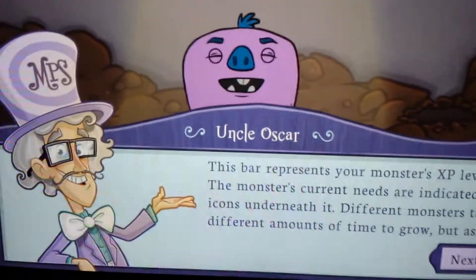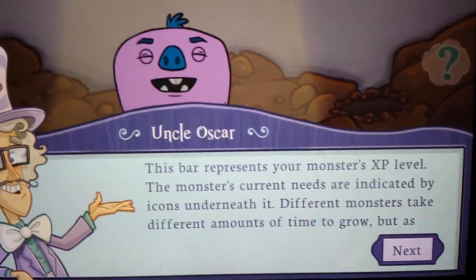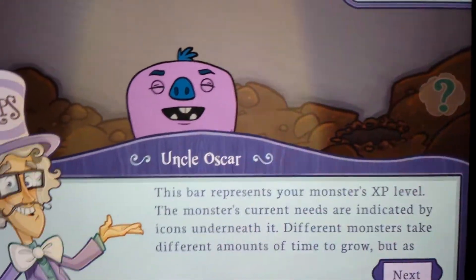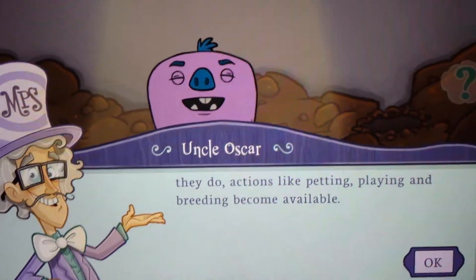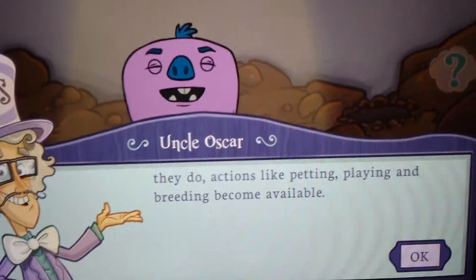This bar represents your monster's HP level. The monster's current needs are indicated by the icons underneath it. Different monsters take different amounts of time to grow, but as they do, actions like petting, playing, and breathing become available. So I can get more of these cool things.